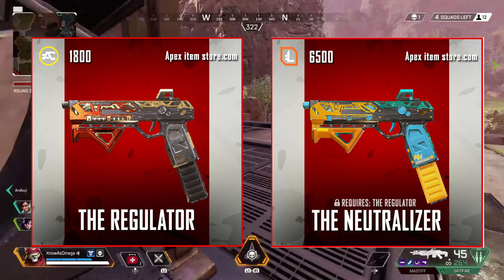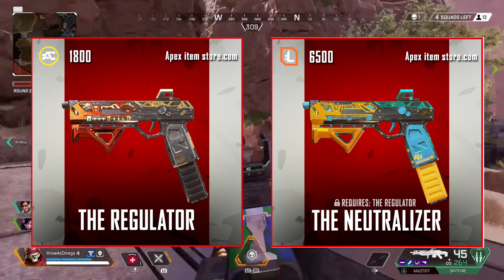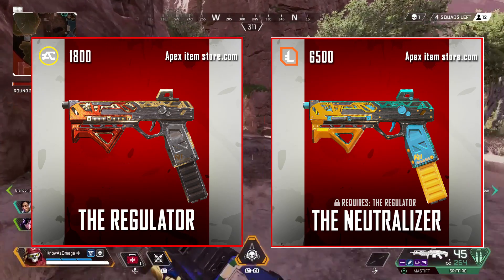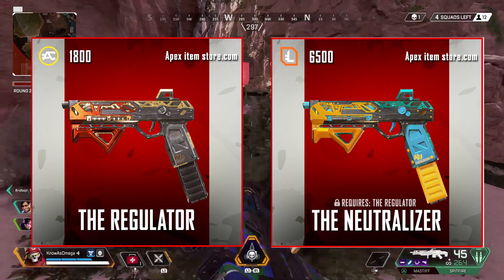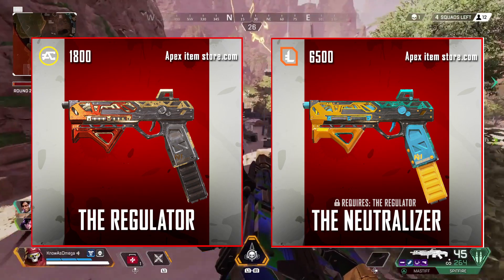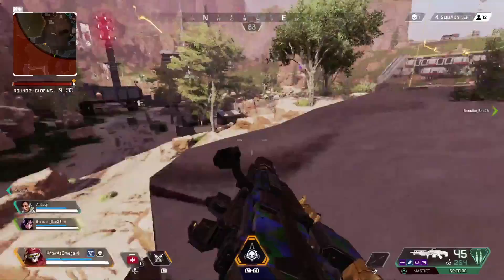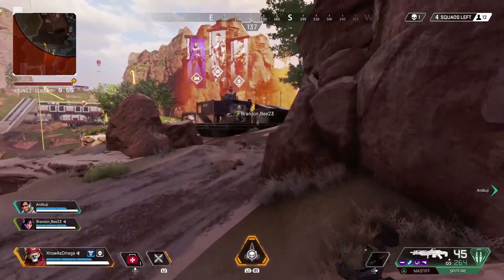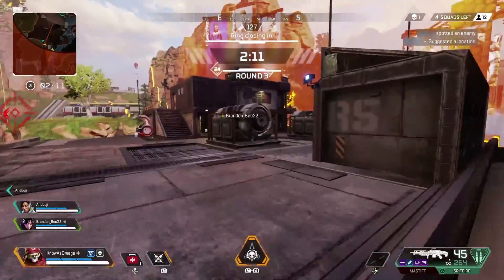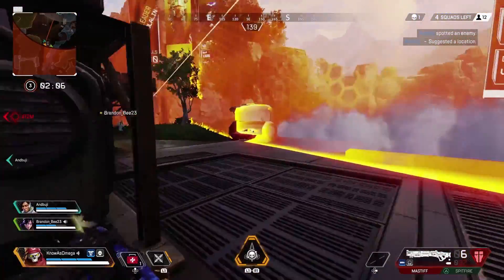For the RE-45, the Neutralizer is the best exclusive skin. I'm a sucker for colors that pop — I don't want a gun with dual dark colors that no one can see. You also need the Regulator as well as 6500 legend tokens. I think it's worth picking up if you see it. I know most of you have hundreds of thousands of legend tokens — I only have about 3000 right now because I've spent so much of it. Just go out there and get some skins!